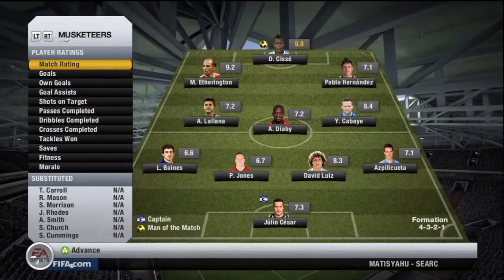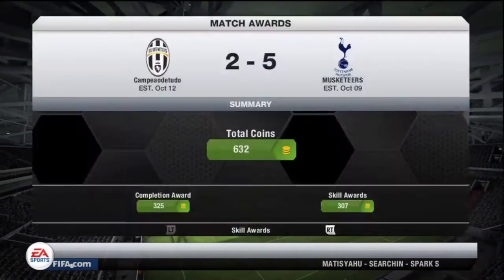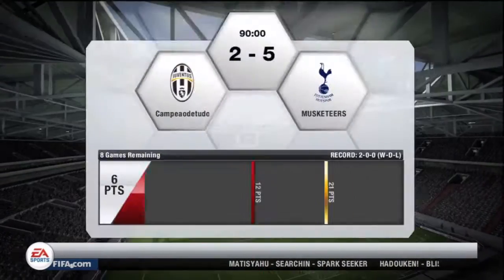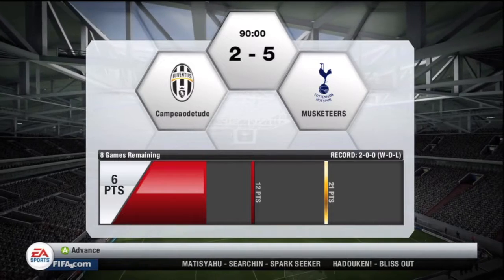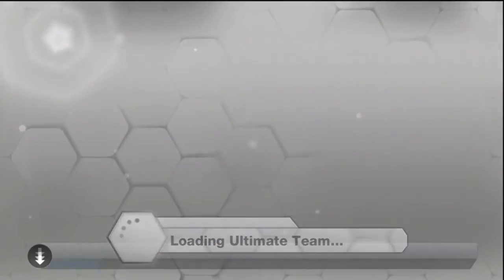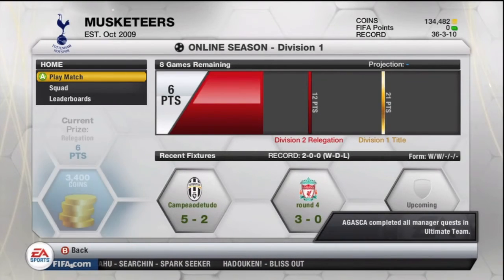That will be the end of this episode. Cissé got a 9.8 rating, and we got 632 coins that we hope to use to build up the team. I hope you guys enjoyed the first episode — stay tuned for the next one, and I'll see you guys next time.